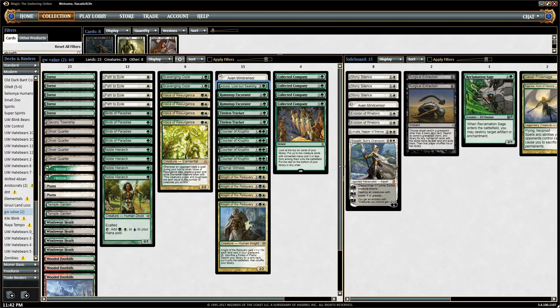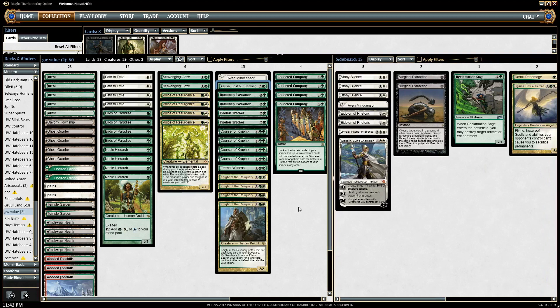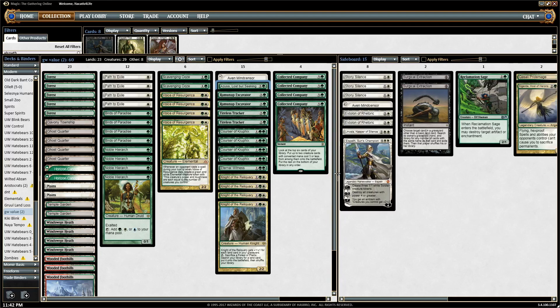With Horizon Canopy and Azusa plus Excavator, instead of killing three of their lands, you're drawing three cards off the Canopy. She's the last piece of the combo that really lets you go off. It might be a little win-more, but that combination has been very beneficial in matchups where you're not quite out of the woods — like if they have six lands and could top-deck a big spell. You just kill three of their lands, then the next turn kill the other three, and now they have no lands. Since this is a heavy attrition deck and games go long, Azusa has been pretty useful.